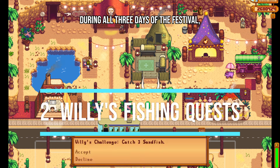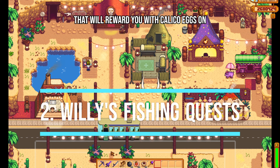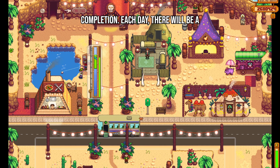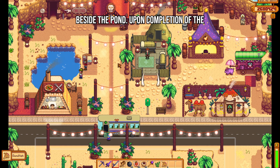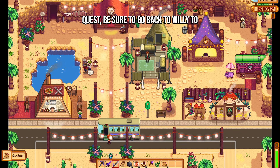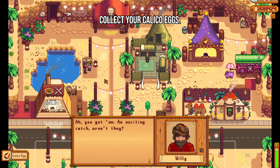During all 3 days of the festival, Willy offers daily fishing-related quests that will reward you with Calico Eggs on completion. Each day there will be a different quest listed on the board beside the pond. Upon completion of the quest, be sure to go back to Willy to collect your Calico Eggs.